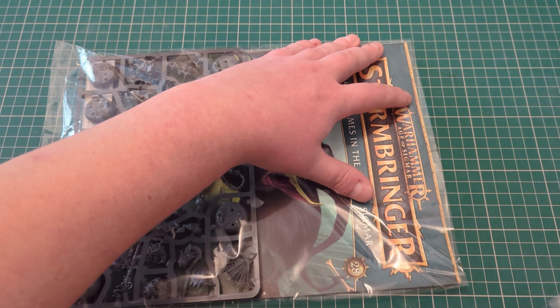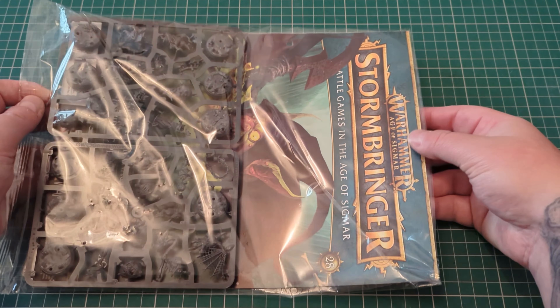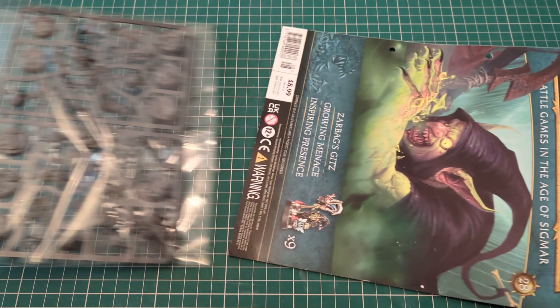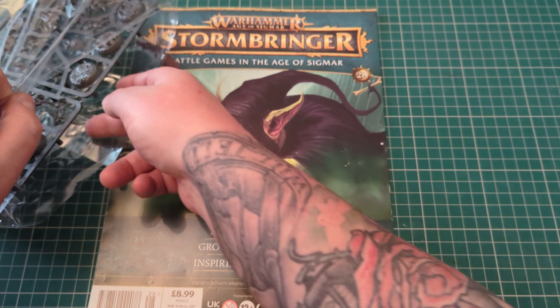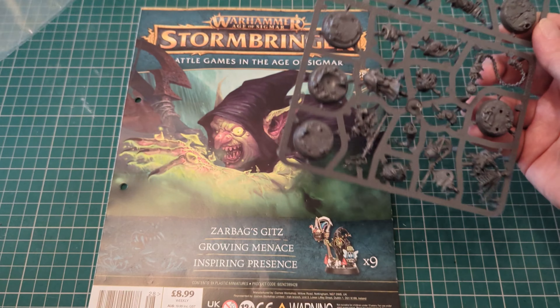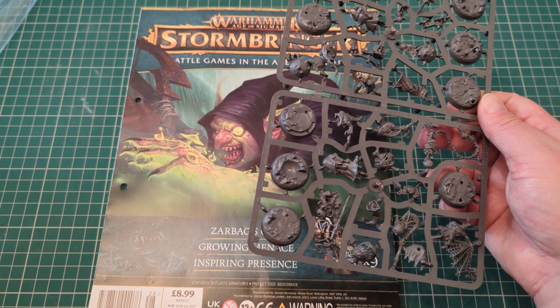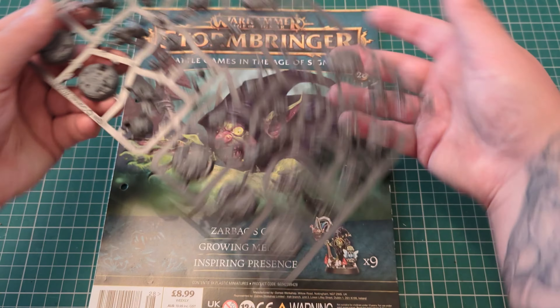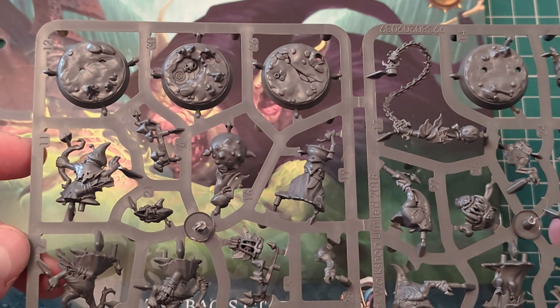Let's cut through that, move that to the side and let's pour out the contents. So let's get down here and let's look at these gits.